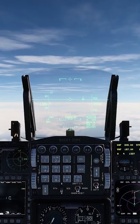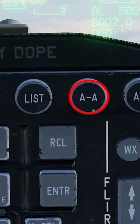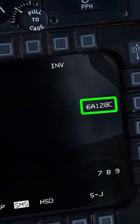Alright, AIM-120s in RWS mode in less than 60 seconds. Master arm on. Air-to-air mode on. AIM-120s selected.